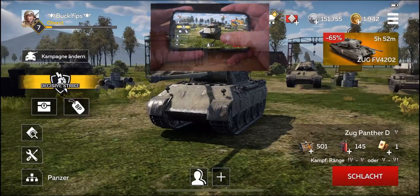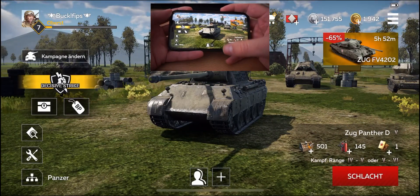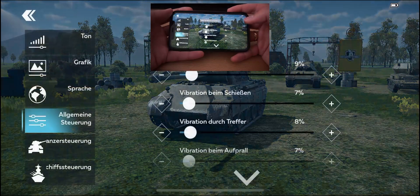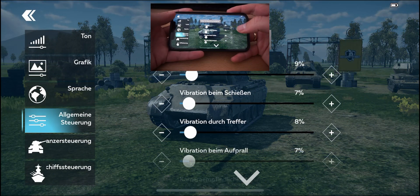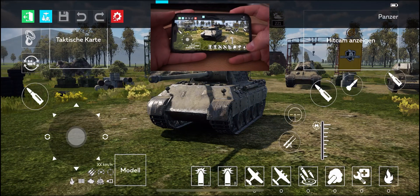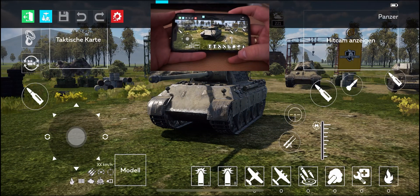Welcome back to the channel guys, this is your agent thunder. Today I'm going to show you how I set up my controls and tell you a few tips on what you can improve with your controls and how you can steer better in the game. Let's jump right into it — let's open the controls menu and the editor. Here you see my layout and I'm going to explain something I did to play a bit better and make it more comfortable.